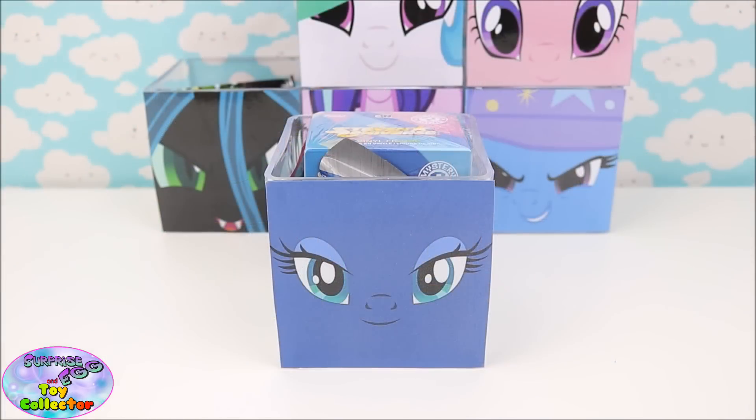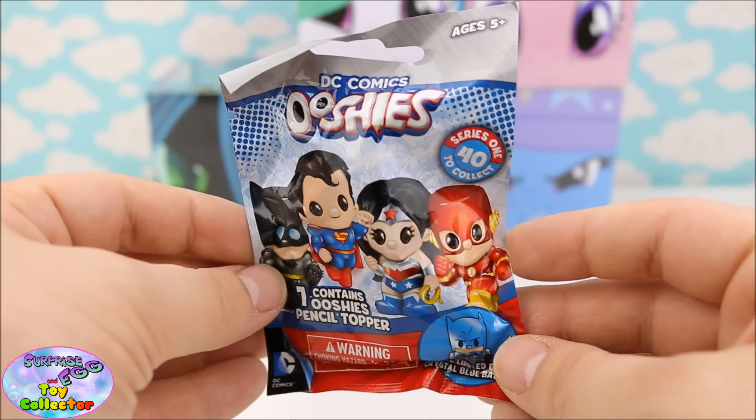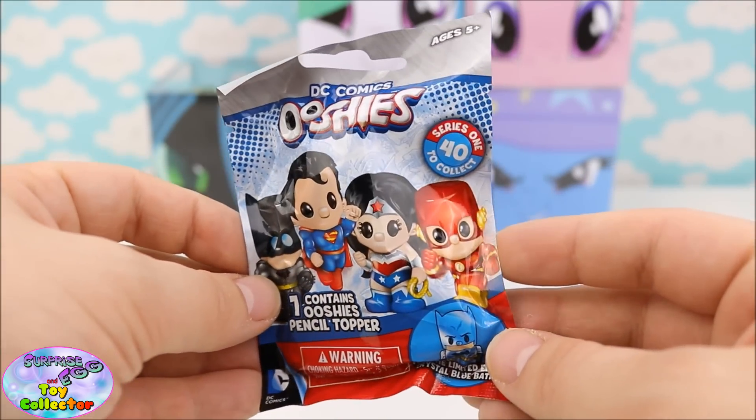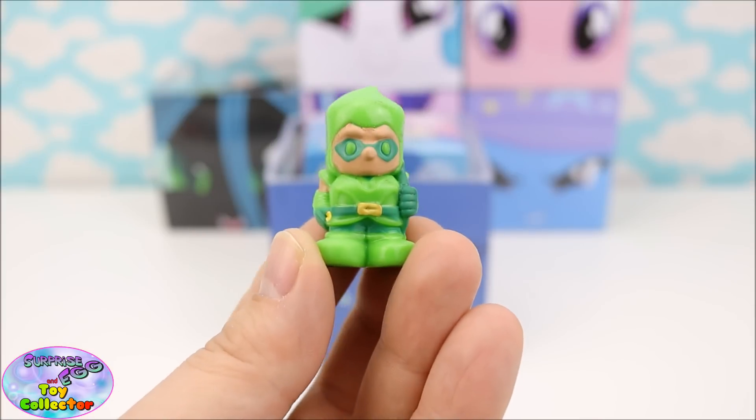Let's start with our Princess Luna Surprise Cube. First up we have a DC Comics Ooshies blind bag, and we have got the Green Arrow.